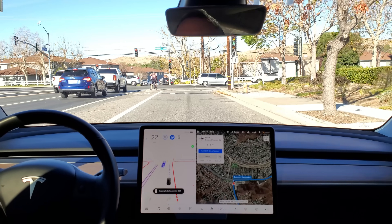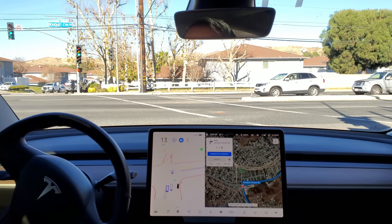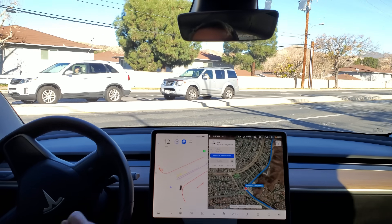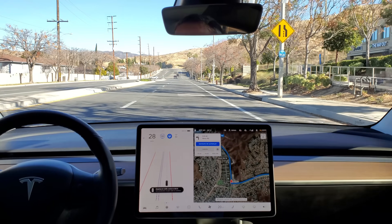Are we going to get a right turn on red, or is it going to go green on me? It went green. Should make a nice smooth turn. It's watching that biker — it sees him on the display. Nice turn, no user intervention required there.